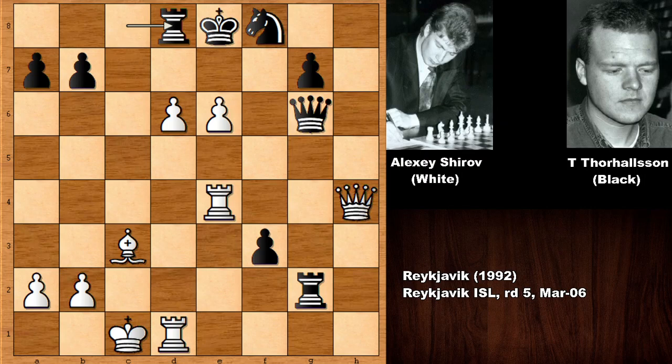So Shirov played queen to e7. Checkmate. This is what happened on the board at grandmaster level chess. So basically, after d6, it looks like he can also push the pawn.